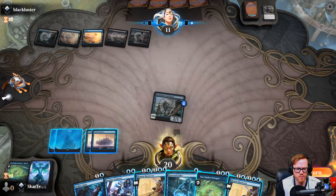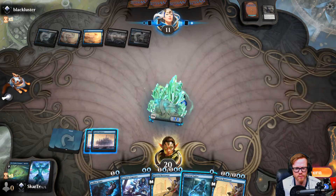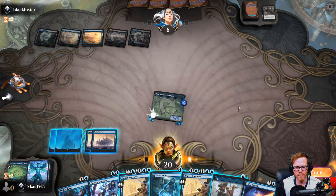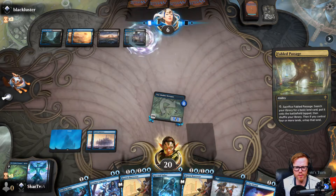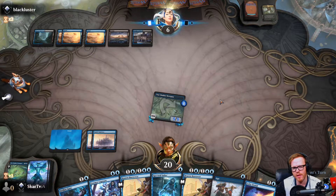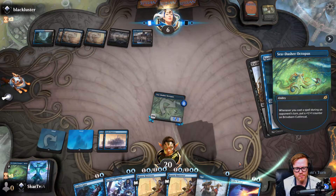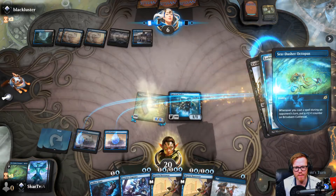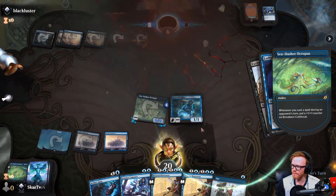I want to mutate this onto here so it's a little bit stronger - we'll put it over so it has a bigger body. It's a five-five now. Swing for five and draw a card. Next turn if they don't have anything, Lofty Denial is good. I can always play a Sailor for cheap and then Lofty Denial for a big spell. They're playing Dimir control but I haven't seen their win condition yet. They kind of tapped out so we'll go - maybe they have a counter but we'll see what happens. They're going to cycle and that's game for them - good game.